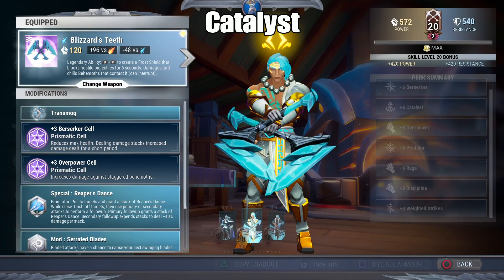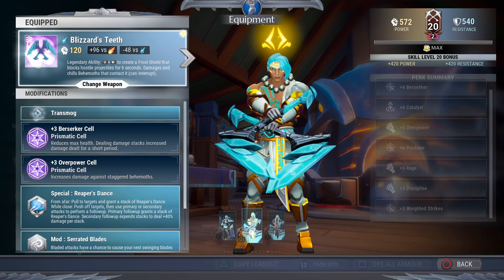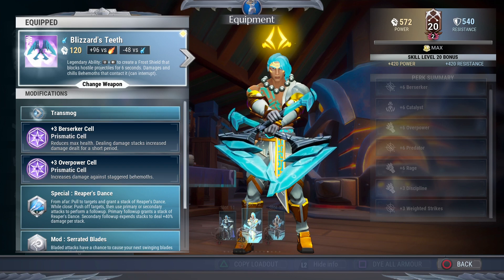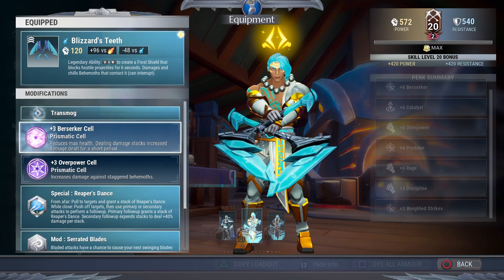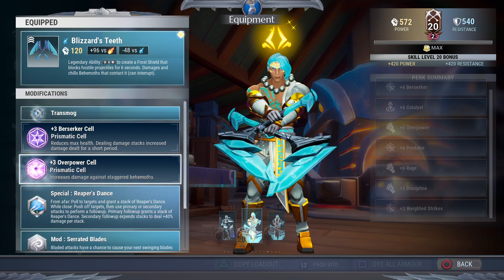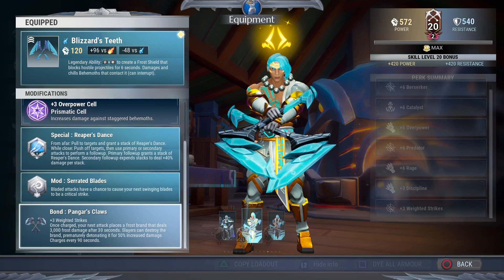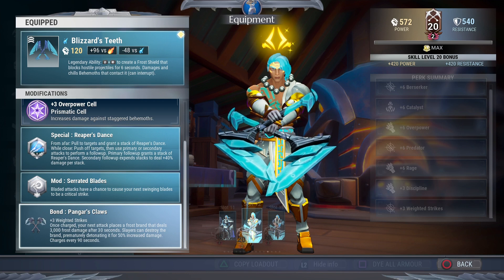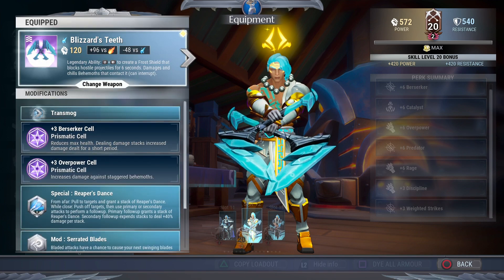We have three builds: a catalyst lowlife super strong build, a cunning build bonded with the Boreas bond, and an iceborne build. For this first one, the catalyst build, you're gonna throw a berserker and an overpower in there. The special will be Reaper's Dance with serrated blades, and you're going to bond it to Pangar's to utilize that ice bomb for some really nice damage.